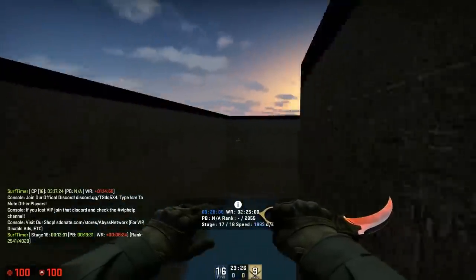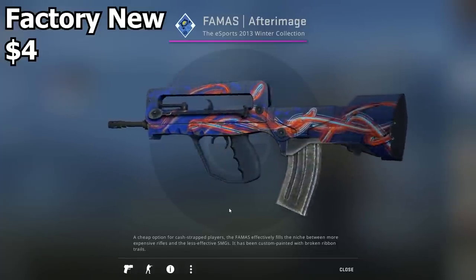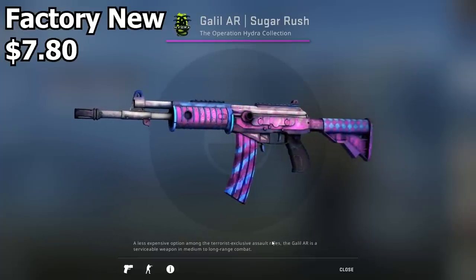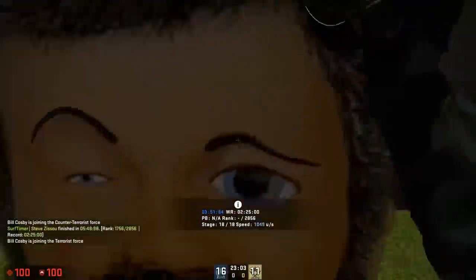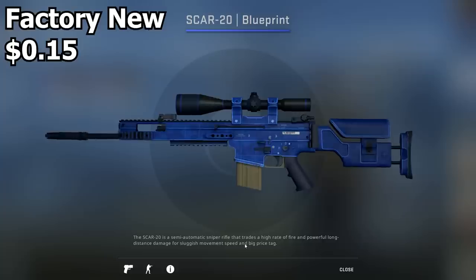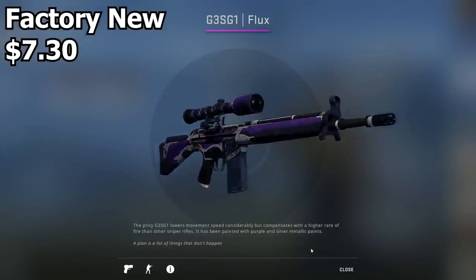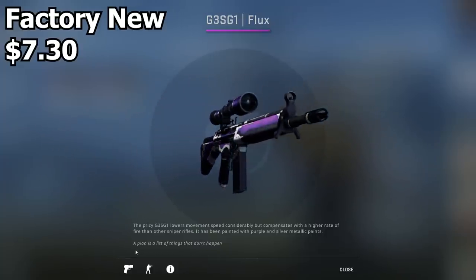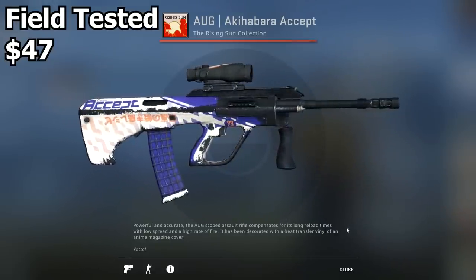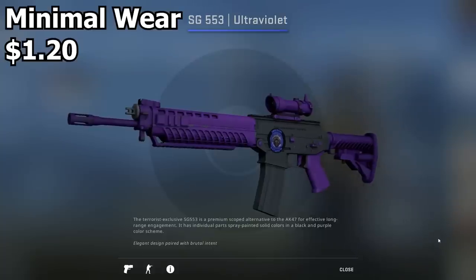Next up is the FAMAS Afterimage Factory New - again no purple, but it's red and blue, so it's close enough. We got the Galil Sugar Rush - no purple on it but there is blue and pink, close enough. Then we got the SCAR-20 Blueprint - it's blue. If you're colorblind it might look kind of purple. This inventory has so many skins that aren't even purple. I did my best to find the closest skins to purple. We got the AUG Akihabara Accept - this actually has a lot of purple on it, but it's one of the most expensive AUGs in the game. And of course the SG553 Ultraviolet - another Ultraviolet skin on this list. There's a ton of purple on it as well as a little blackish gunmetal gray, but it looks pretty damn cool.